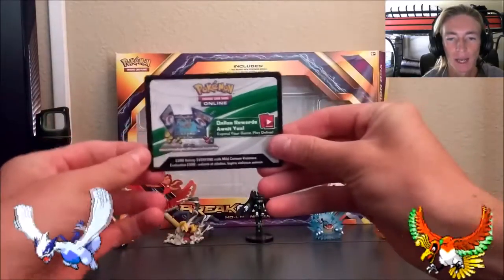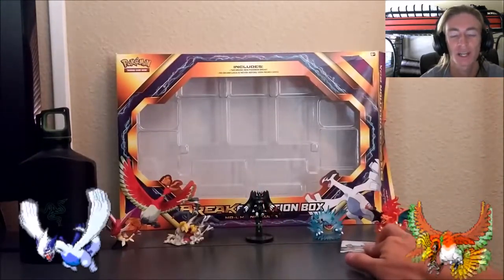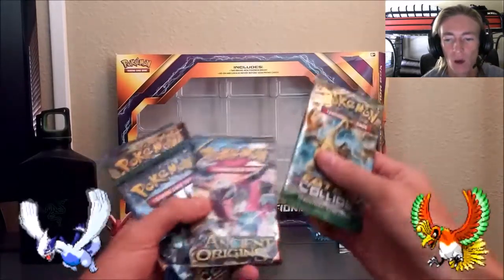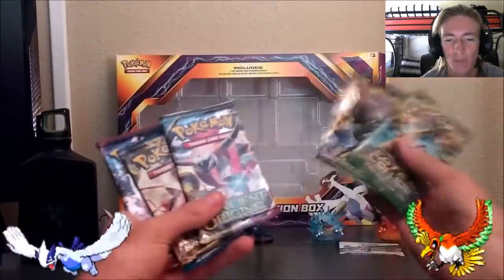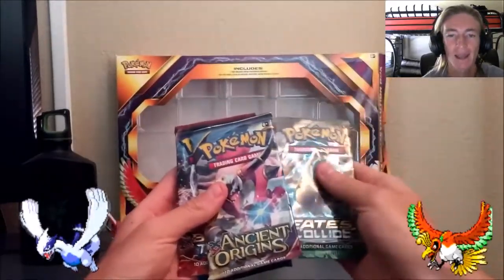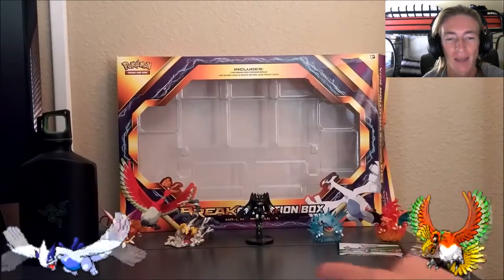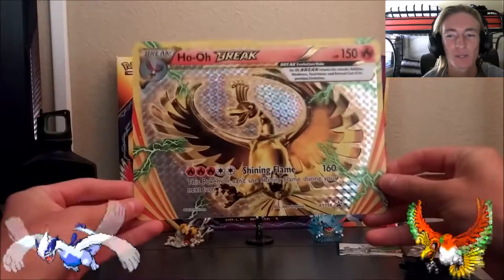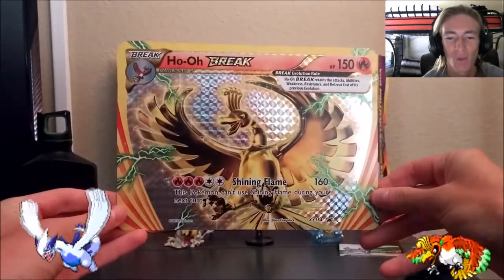Now that everything has been unboxed and situated, we've got our TCG online loot card code that I will be doing a giveaway — check out our current giveaway in the description box below. We've got a Fates Collide, an Ancient Origins, a Fates Collide, a Breakthrough, as well as a Breakpoint pack. I'll always be opening them in order of release date, so Ancient Origins will be going first. And we've got the absolute boss Ho-Oh Break with Shining Flame, 160 damage — it looks absolutely amazing.